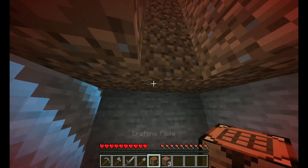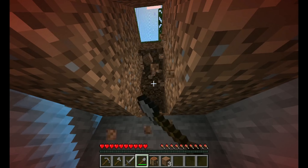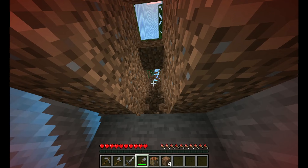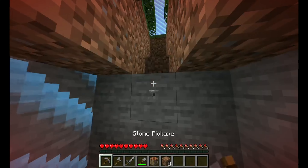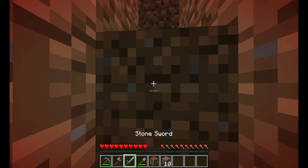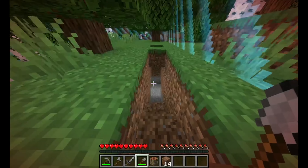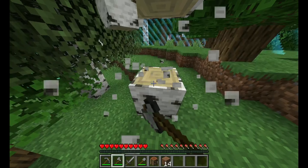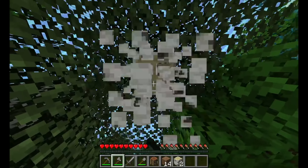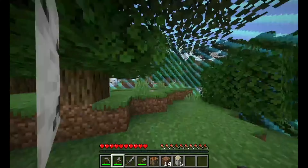We got to get out of here somehow. That's kind of our issue. Alright, so that's gonna be our cave for now. We gotta make sure that if any saplings drop we pick them up because this is our only wood source.